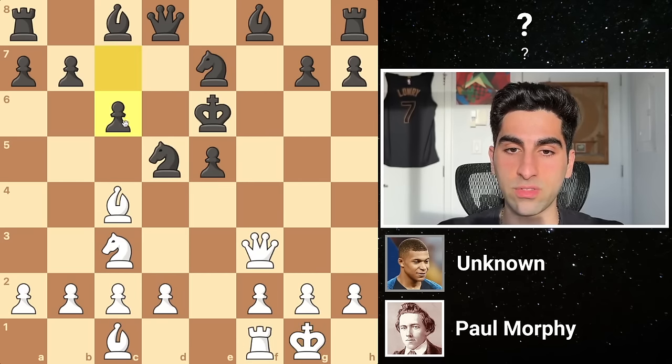The White pieces are swarming the Black king, and his ill fate will soon come to fruition. The move Morphy plays to end the game is rook e7 check. The king is forced to f8, away from the defense of the rook, which White takes next, giving another check. Black can only block with the queen, after which White takes it with his rook, giving checkmate.